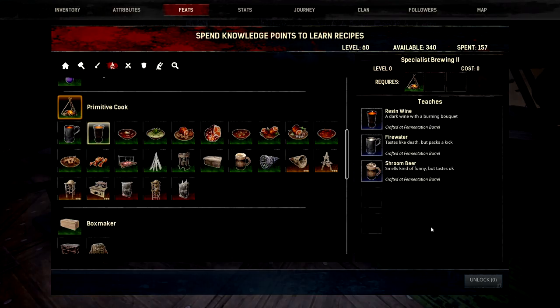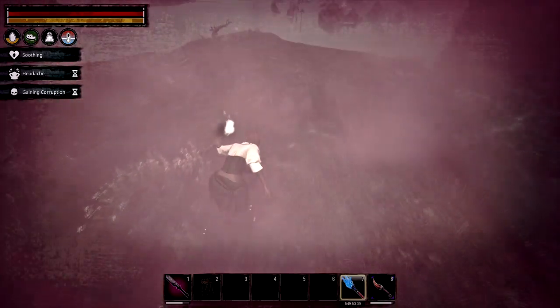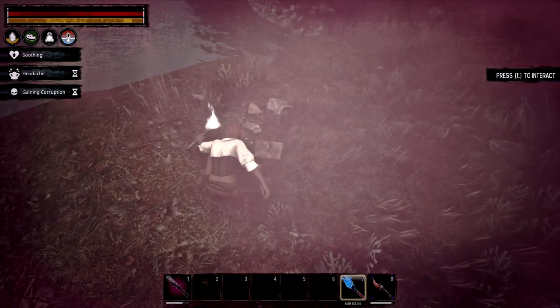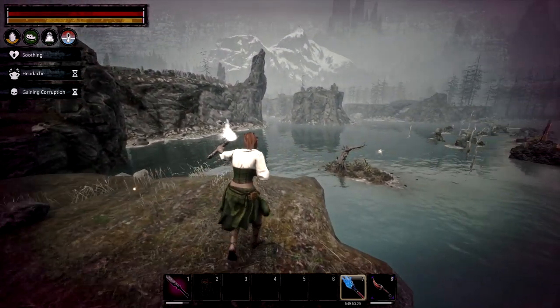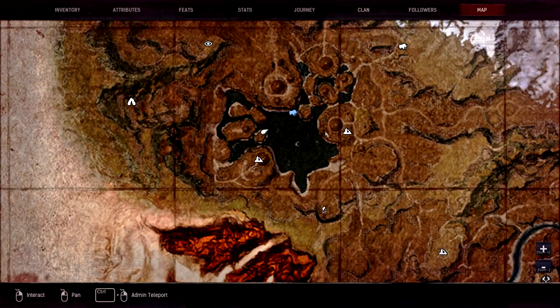Now if you're wondering why certain recipes aren't visible in the barrel, that means you need to go and pick up specialist brewing. For the resin wine, fire water, and shroom beer, you need specialist brewing 2. It's the hardest to find due to the smoky area around the obelisk. Just crawl around this obelisk at the front and you'll see a very hidden book — click E on it, crumbled note, and there's specialist brewing 2. For map reference, this is right on the tiny little island in the Mounds of the Dead.